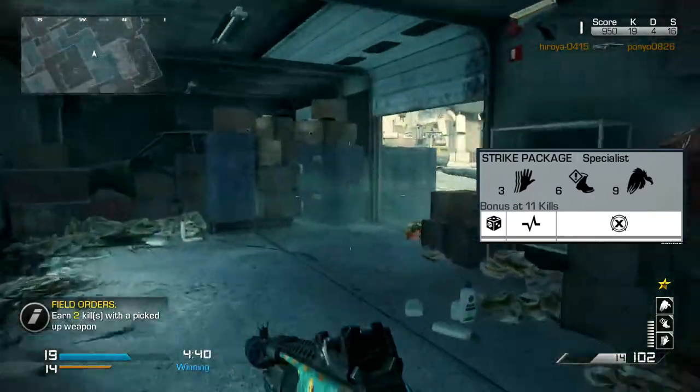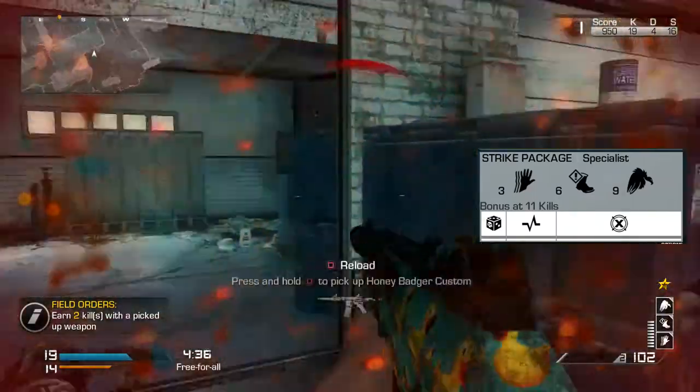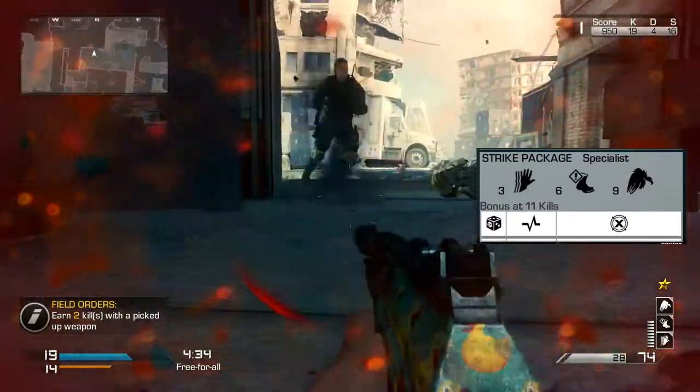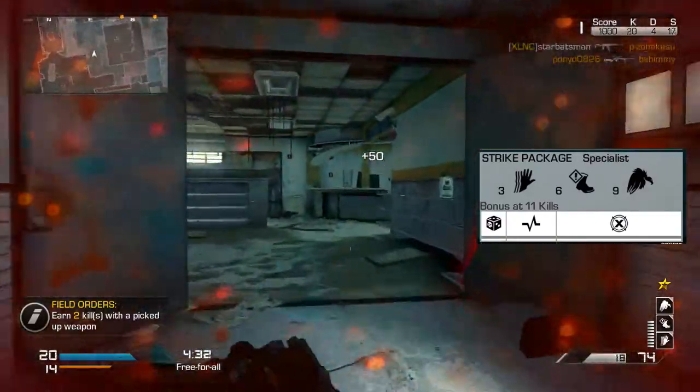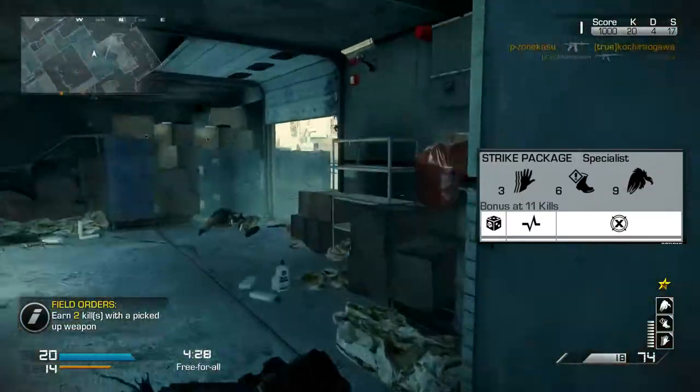For our first Specialist perk we have Sleight of Hand, because there are many sticky situations where we have to reload quickly. As you can see in this gameplay, I turn on a guy and because of Sleight of Hand I could reload in time. There are many examples of this in the gameplay.